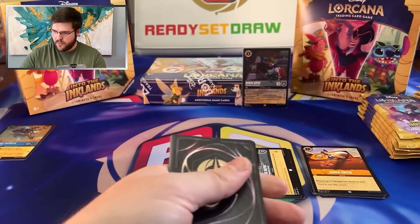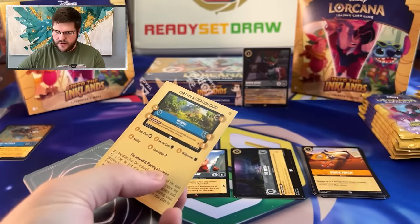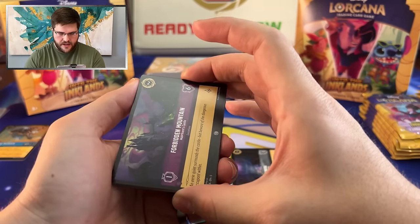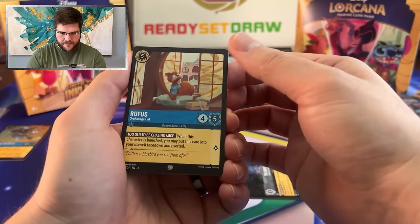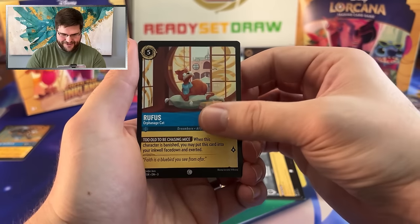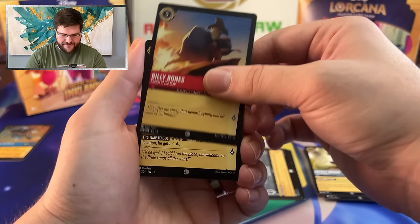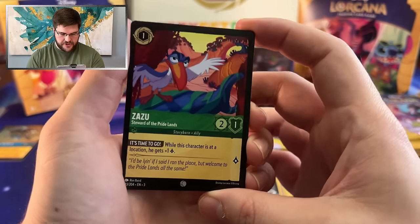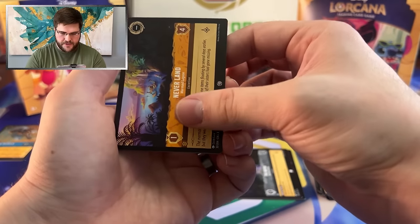We can no longer assemble the art from the very first four packs. Rufus, Mickey Mouse, Billy Bones — what a fun name to say — Zazu. This guy's legit, potentially questing for two at a location early in the game. Pretty sweet. Neverland, speaking of locations.